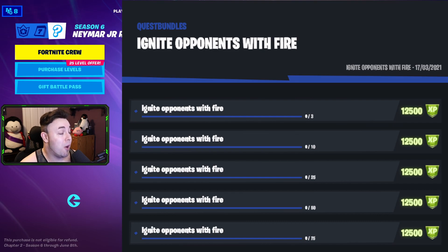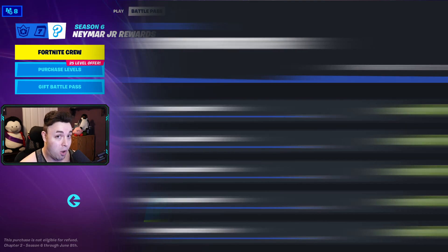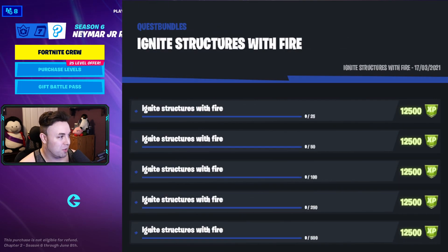On that note, ignite opponents with fire — we have 3, then 10, 25, 50, and 75 at the end. We follow that up with ignite structures with fire — ignite 25 to begin, then 50, 100, 250, and 500. To get this done, you can use the Flame Bow, a Gas Can, or even Fireflies. If you want the player to take fire damage, they need to take actual damage from the fire, not just from the weapon. Sometimes boxing them in is the best play.